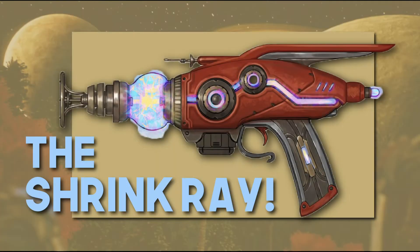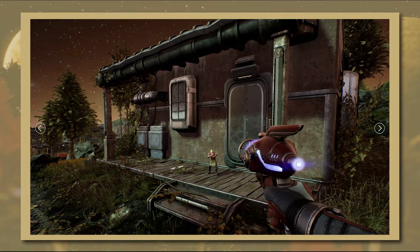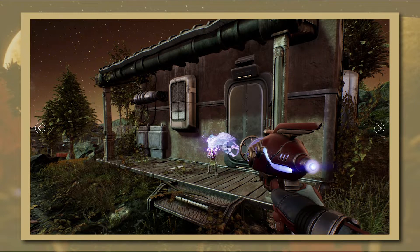I made a previous video talking about the Shrink Ray, a science weapon from The Outer Worlds. The Shrink Ray does just that — it shrinks your opponents. It doesn't kill them, only shrinks them. However, since your opponents are now smaller, they should be easier to kill.